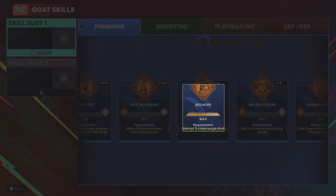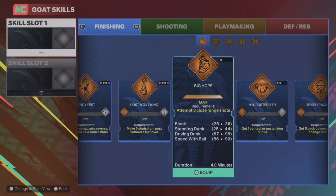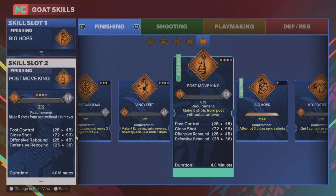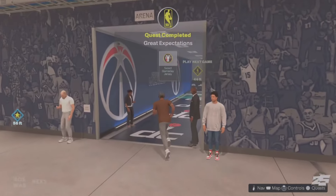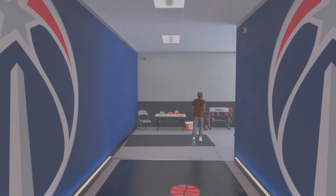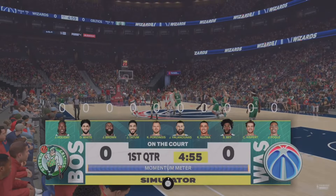All you want to do is fill out the slots — it doesn't matter what you pick, just fill them in as quick as possible. This glitch is very easy and very quick to do. After you're done talking to him, he's also gonna give you another set of challenges. Then go ahead and start your game up, load in, and sim to your first appearance.